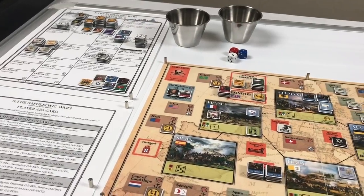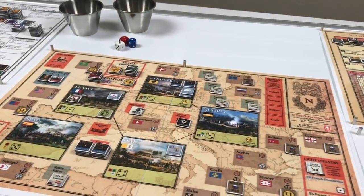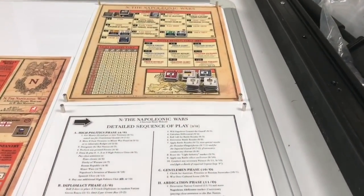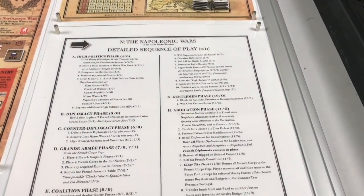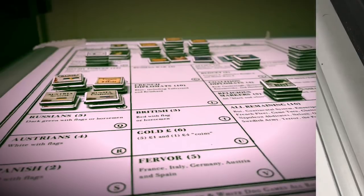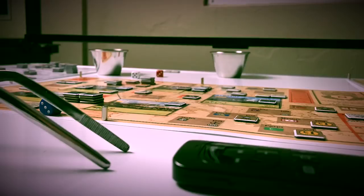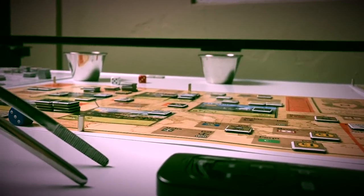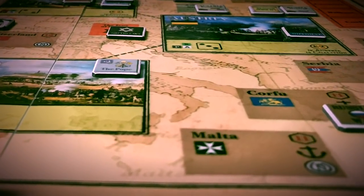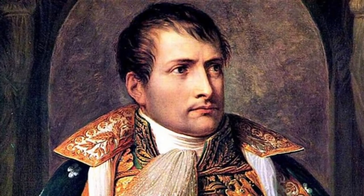We have all the units and markers in place to begin the 1792 scenario. We will play one full turn to give you an idea of the flow of the game, going phase by phase and step by step using the detailed sequence of play. This has been the preview video — we'll follow up with a game turn sample video showing one full turn phase by phase. This is Stuka Joe signing off for now, thanks for watching.